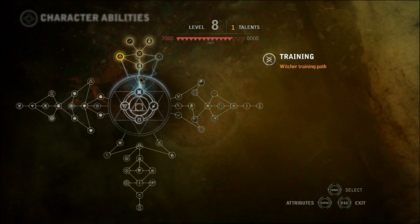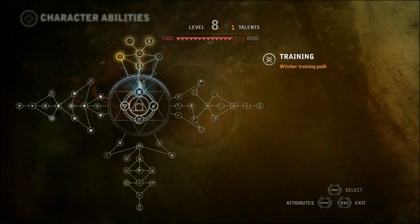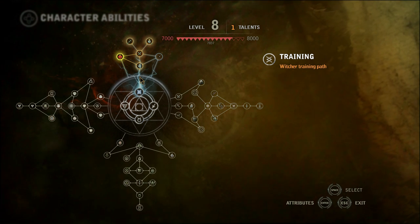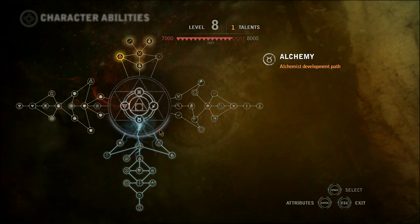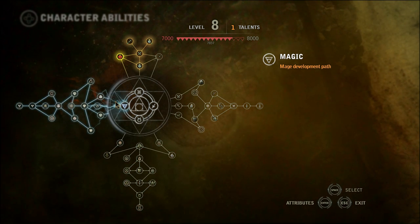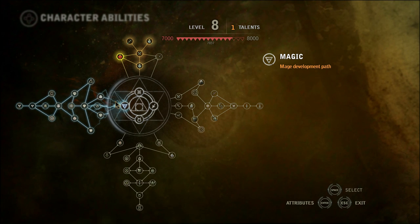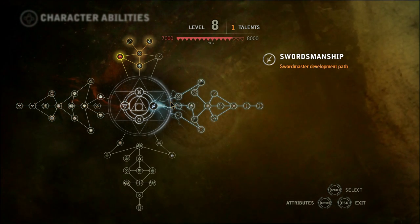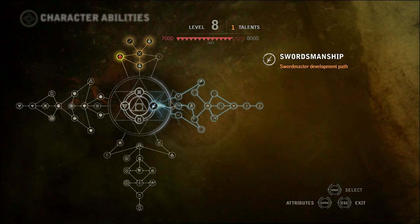Hey everybody, Christopher Odd here. I want to go over my thought process for how I'm going to level up my Witcher in The Witcher 2. I've gotten to the point now where I should start investing in one of the different trees outside the training path, and I don't want to just spend these talents, which are limited, in trees where I'm not going to find the most benefit.